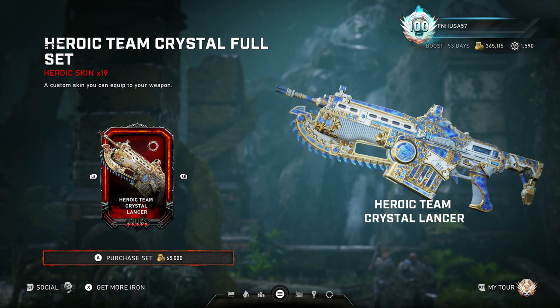Welcome, FNUSA57 here, once again back on my Xbox One, and today I'm bringing you yet another Gears 5 video. In this video I will be explaining how to get the Heroic Team Crystal full weapon skin set. I will also show how to get the Heroic Mira Queen Mira skin, and then we'll cover a little bit towards the end of the video my actual opinions on these Heroic Weapon skins, how you get them, how coins are earned, as well as tips and tricks for farming coins. So we'll be covering a lot of information.